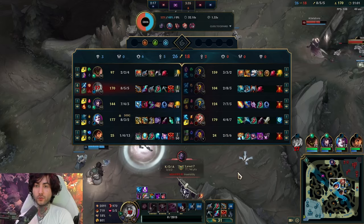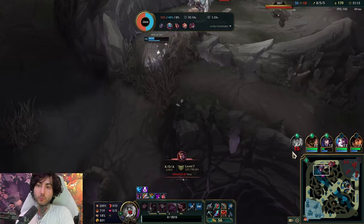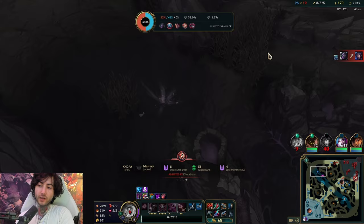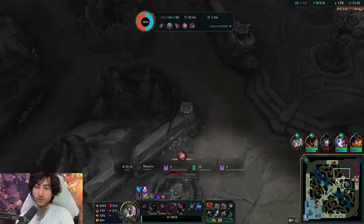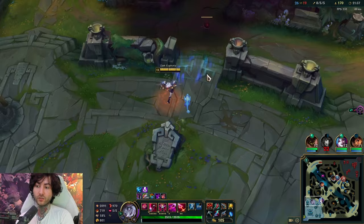Dragon soul is three minutes away. I usually think of this as downtime — you have dragon soul coming up, you don't have to do anything crazy. Just make sure they don't get baron; maybe do baron if it's easy, but don't do anything wild. I play smart — I'm not going to take a weird 50/50 baron. I just clear jungle camps, kill whoever's isolated, and when I see better numbers I take that. I want to make sure the baron area is clear. I saw Darius leaving so he's probably not on it.